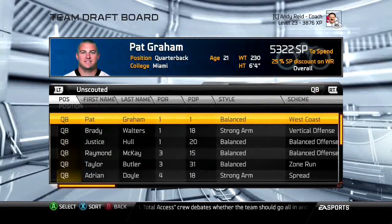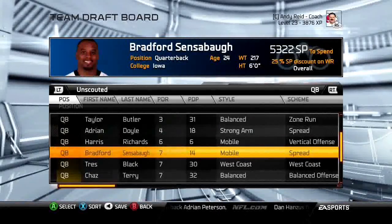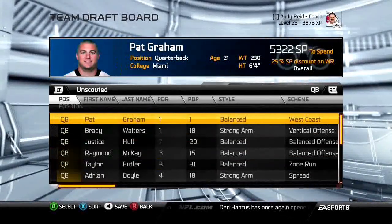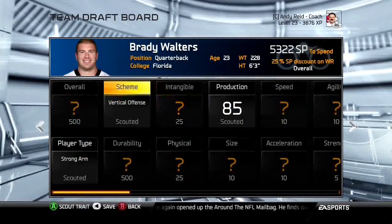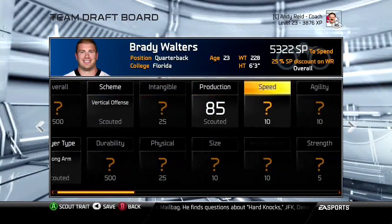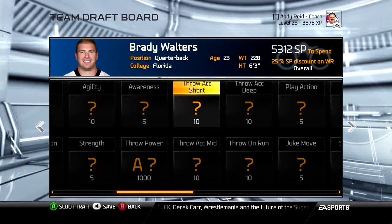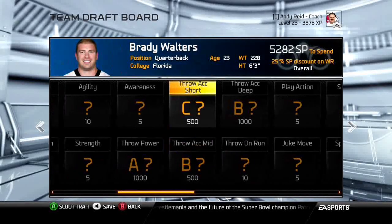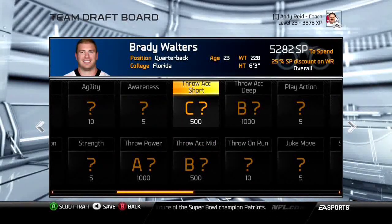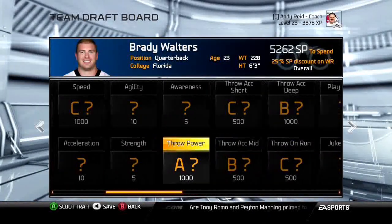Quarterback is very difficult to find in the draft. Early rounds are where you want to stay — late rounds are basically useless unless you want a third-string QB. For quarterbacks, the main stats are throw power and all three throw accuracy ratings. From there, scout what fits your system: if you use a lot of play action, scout play action; if you run a mobile QB system, then speed and agility matter.